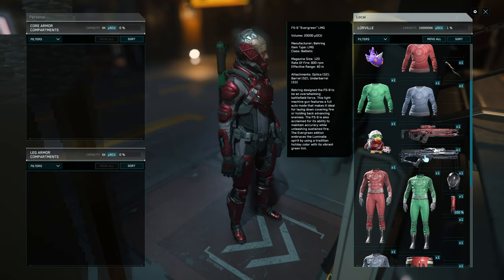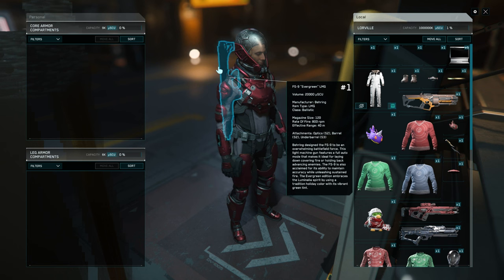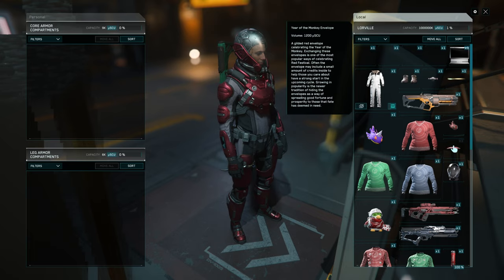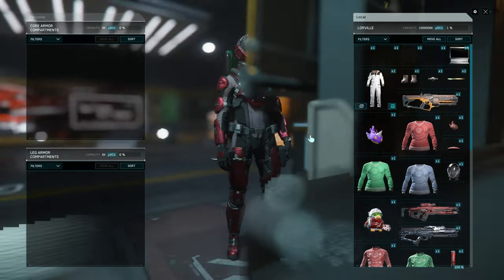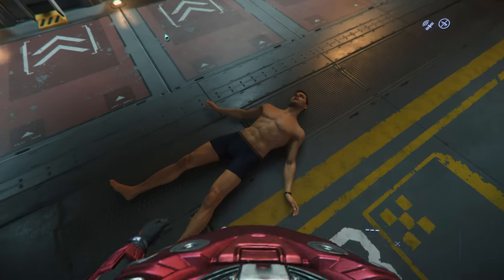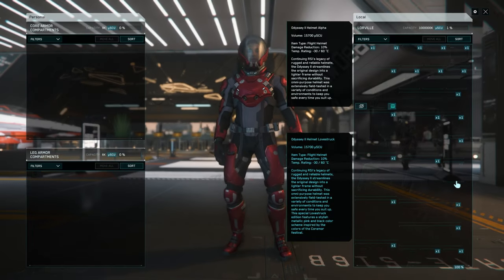We're gonna take our Evergreen FS9 — I don't remember that — and we're gonna take our knife. Ching! Looking like a Klingon over here. A really, really pink Klingon. Did they give us any mercy on us? 205,000. No, they didn't. No mercy whatsoever. I was hoping they were gonna give us a little more to play with in 3.18.1.